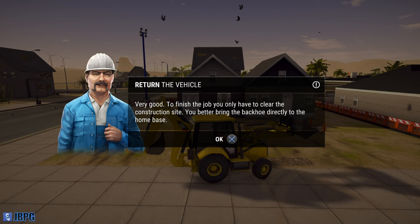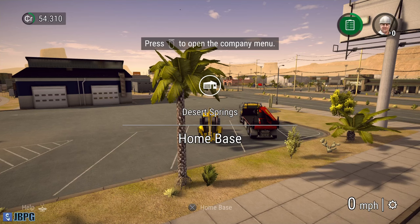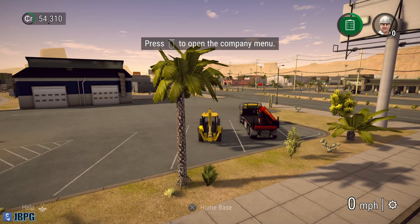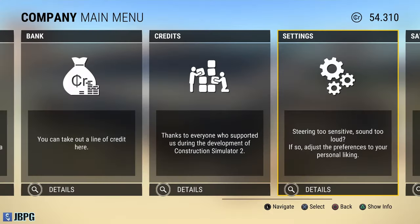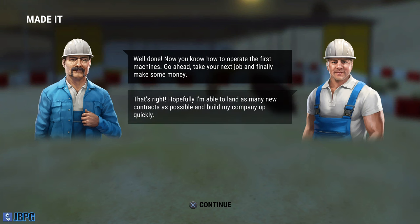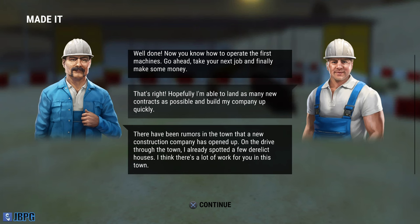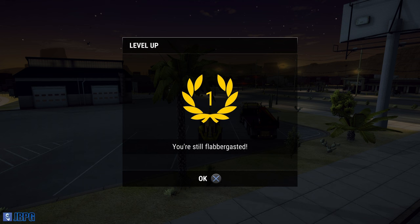To finish the job we only have to clear the construction site - bring the backhoe directly back to base, which we'll do via shortcut. Let's turn the beacons off. Press options to open the company menu - from here you can manage your company, take on new jobs, expand your abilities, change game options and much more. That is the end of day one. We now know how to manually operate our machines, it's time to make some money. The dialogue is terrible so I'm skipping through it. We're at level one.